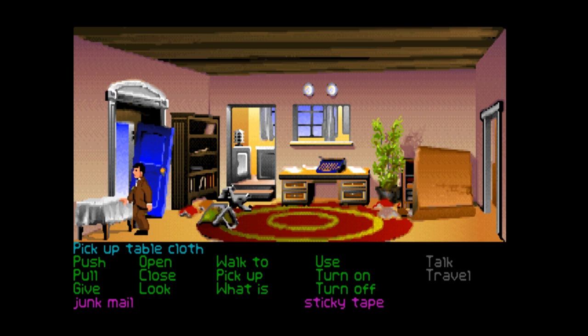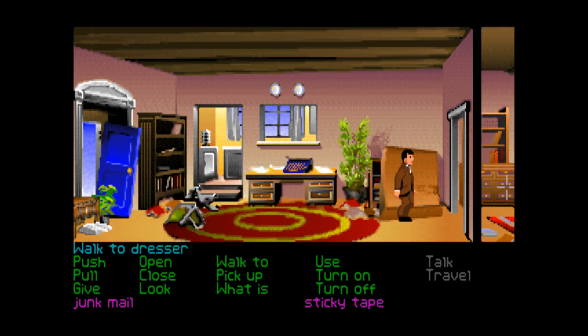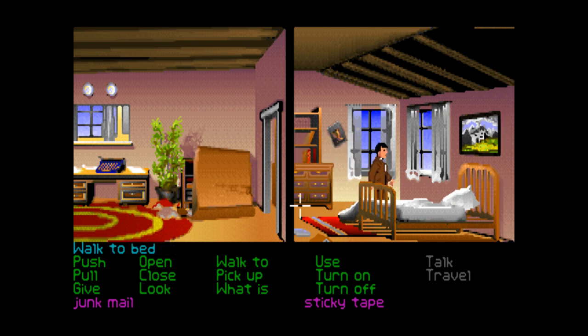Can we pick up the tablecloth? What's this chest? Can we open this up? It's locked. Maybe we need the key - is the key in the sticky tape? Let's try using the sticky tape on the chest. It doesn't unlock it. So it looks like we need to find a key to be able to open that up. We haven't found a key anywhere else though.